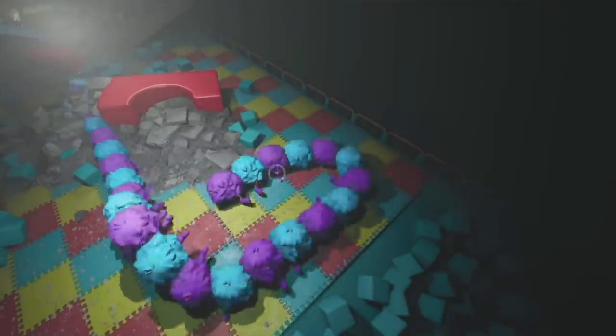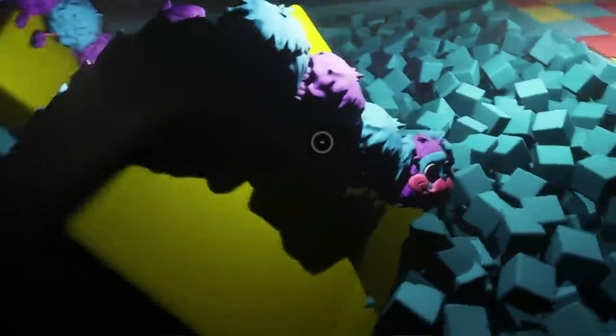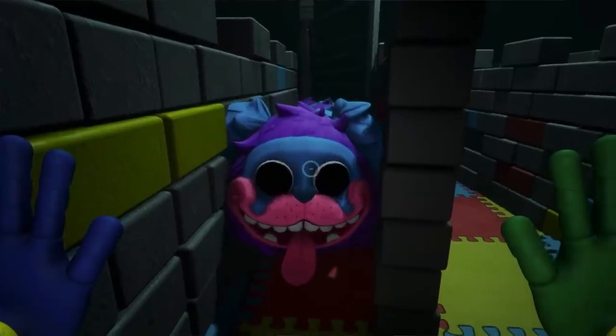Today I'm jumping back into Poppy Playtime Chapter 2 and I'm sculpting PJ Pugapillar. PJ Pugapillar is this really long, cute, creepy monster toy that chases you around in the game while playing red light, green light. And if he gets to you, he kills you.